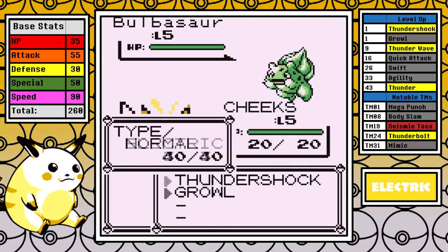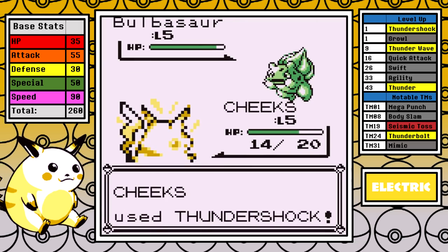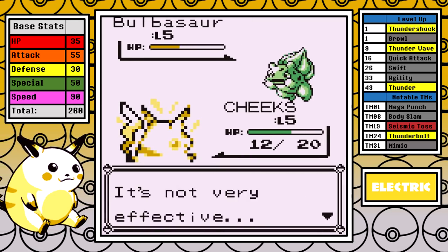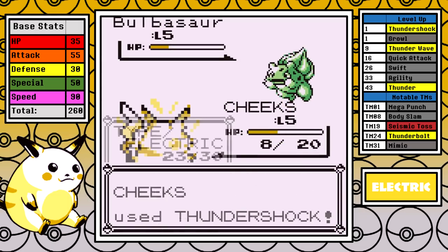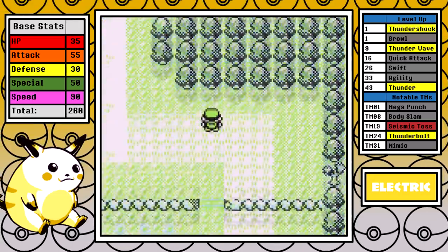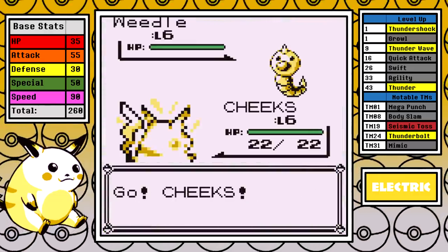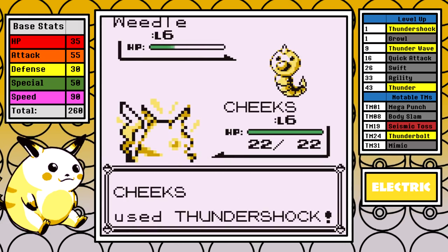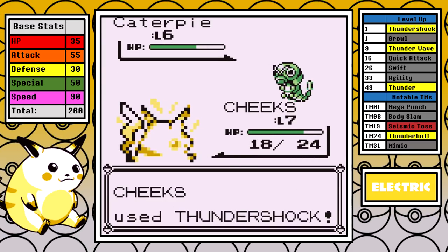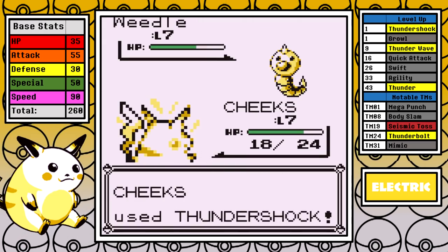The starting moveset is Thundershock and Growl. The rival will be using Bulbasaur this run since it resists electric attacks, and the other two starters would ultimately be weak to our attacks, so it's a no-brainer. I set up some Growls, then used resisted Thundershocks to eventually get it down. As far as the early game goes, this is far from the greatest challenge we're going to face. I'm saving the optional rival fight for now, but the struggle for Pikachu in the short term is that I literally can't hurt Brock — Geodude and Onix are immune to electric attacks — so this whole segment will revolve around hitting level 16 for Quick Attack.